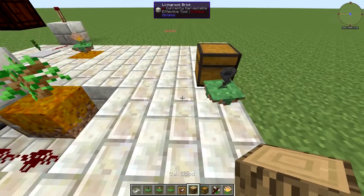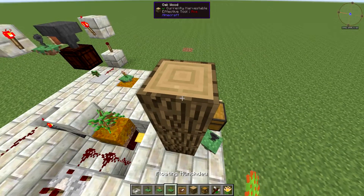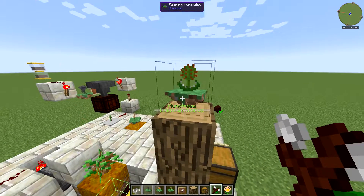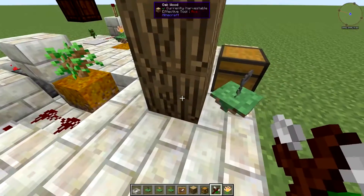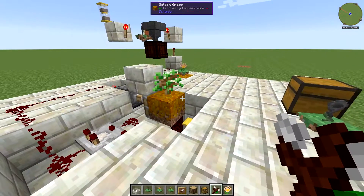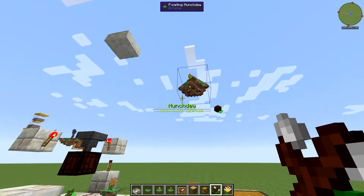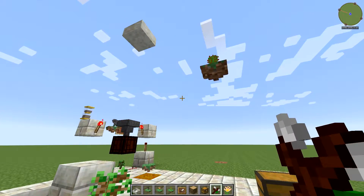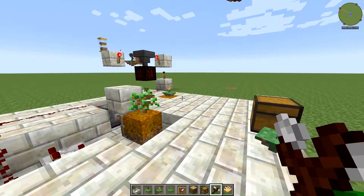Put three blocks here and then throw your munchdew right on top of them. This is the most extreme range where it will still connect to the mana spreader, so make sure it's exactly three blocks up — four blocks will be too high. The reason we want it elevated is that we don't want it to eat the entire tree; we just want it to eat most of the tree while leaving enough leaves that you get enough saplings to keep the system going.